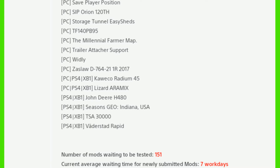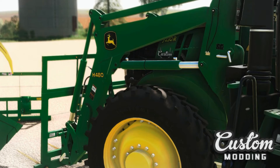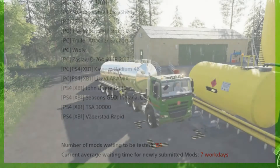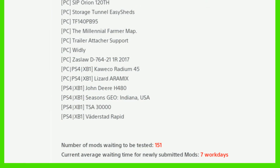New for console today is the John Deere H480, which is back in with the Seasons Geo Indiana, TSA 30 30000, and Vaderstad Rapid. The number of mods waiting to be tested has dropped down to 151 from 160, and the current average waiting time is still seven work days.